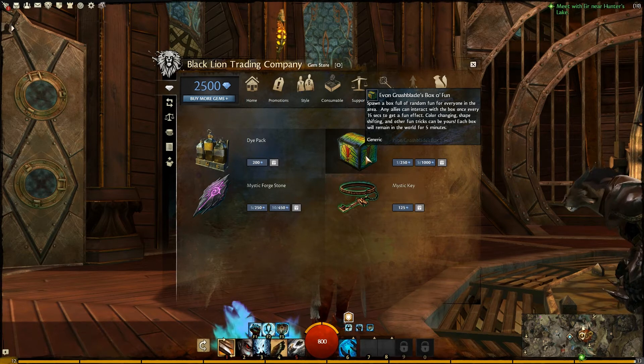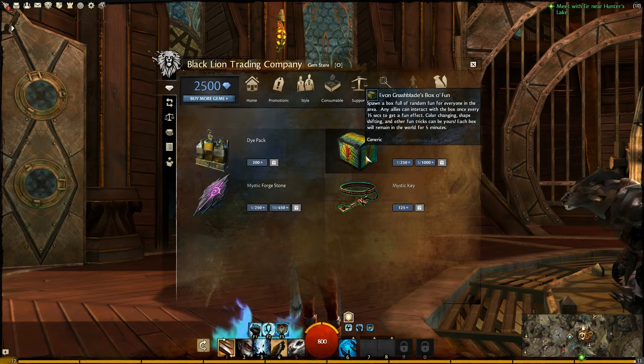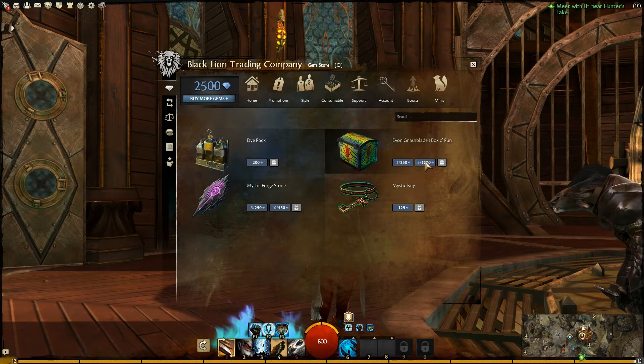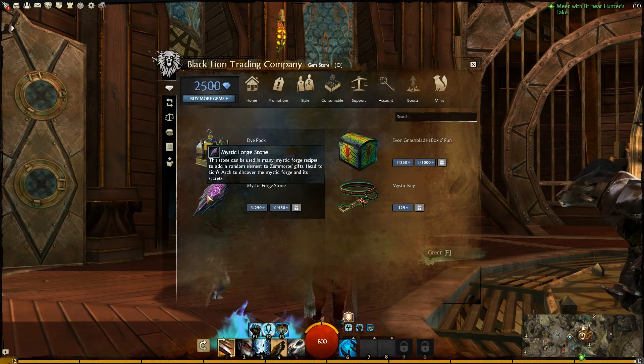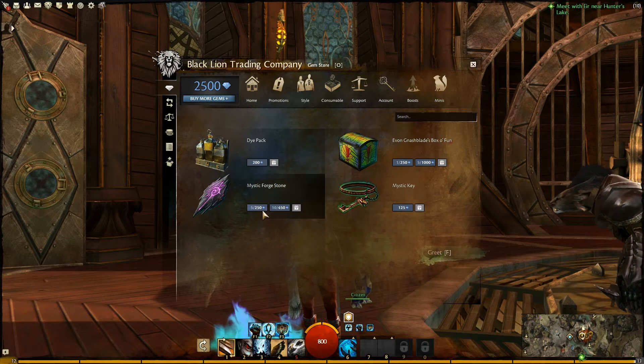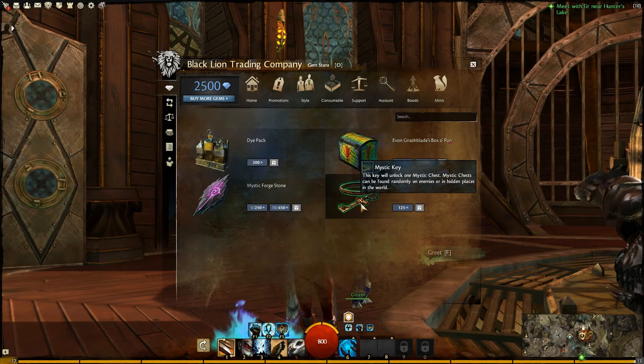Evon Gnashblade's Box of Fun replaces the random potions you could buy before. It spawns a box full of random fun for everyone in the area — allies can interact with it once every 15 seconds to get color changing, shape shifting, and other fun effects. Each box remains for five minutes; one for 250 gems or five for 1000. The Mystic Forge Stone is used in the new Mystic Forge implemented this weekend — five for 250 gems and ten for 450. Finally the Mystic Key unlocks Mystic Hidden Chests you randomly get in your inventory, at 125 gems.